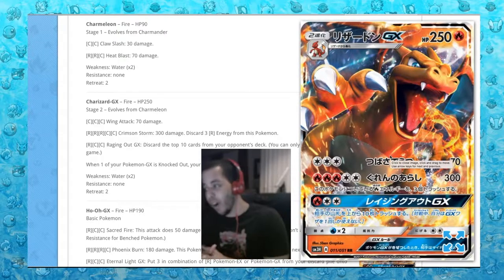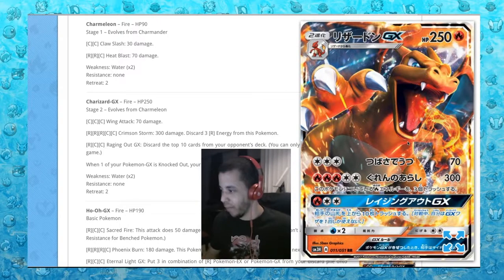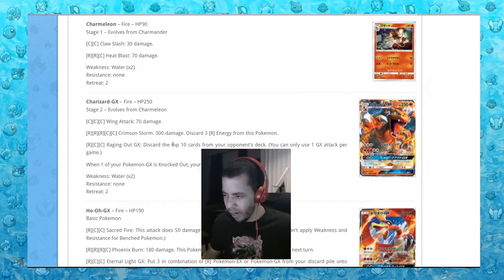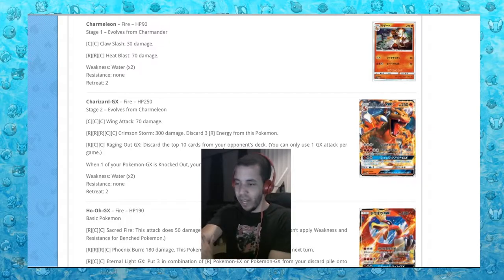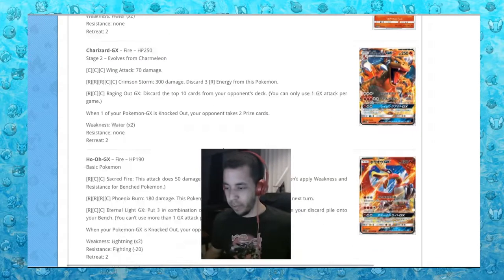Give me this card! If I could pull this card when I open my booster box - my favorite Pokemon of all time. Wing Attack, and Crimson Storm does 300 damage, discard 3 Fire Energy from this Pokemon. Raging Out discards the top 10 cards from your opponent's deck, so this could be used to mill out pretty good. I know this card won't see any play but I still want a million of them because I love it.